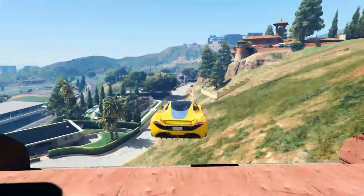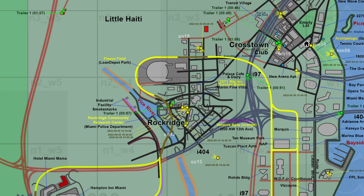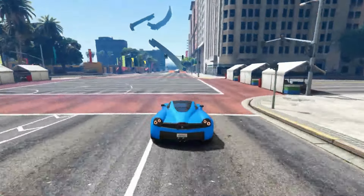Rockridge minimap refinements. Missing roads on the edges of the Rockridge minimap have been added, and the water's edge in that area has been refined for improved detail.